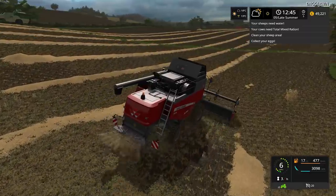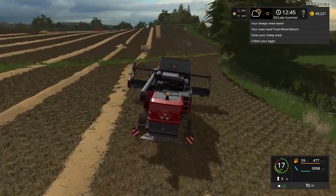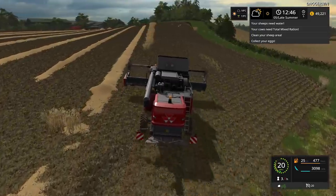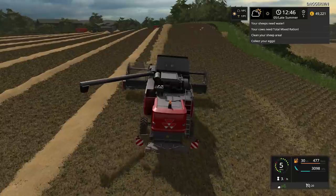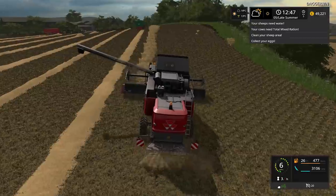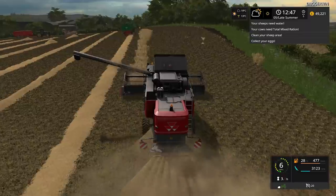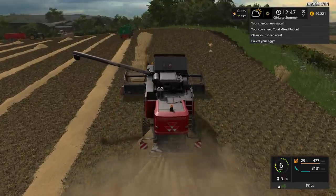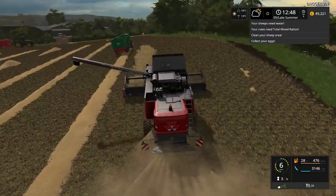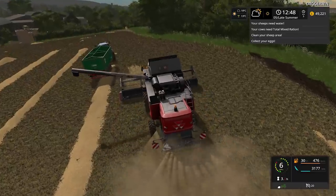So we've got that bit there, and then there's just this tiny bit up here. I think next time the priority is going to be to give the sheep water, the cows the total mixed ration, which we should be able to do. I think there might have been some straw off-screen once, but yes, we did have some straw bales for that.